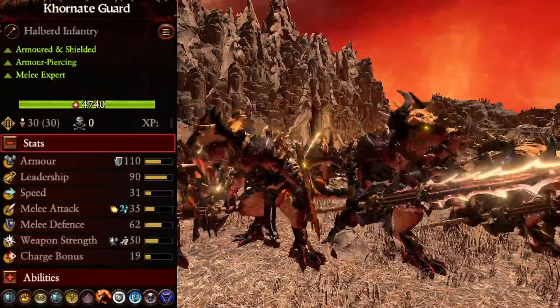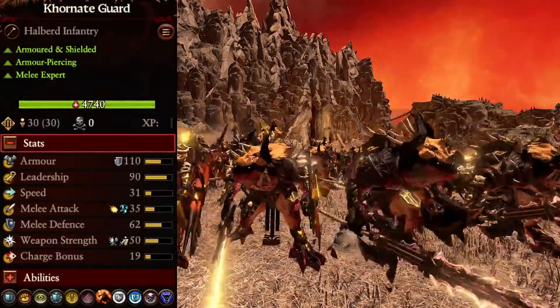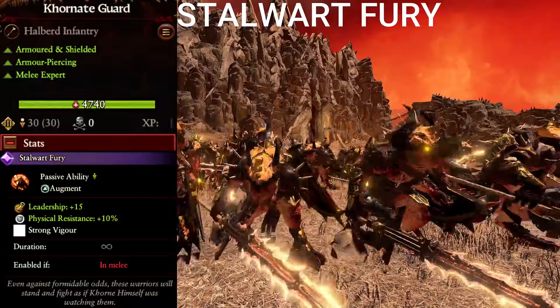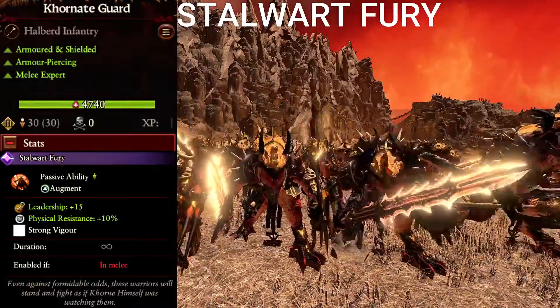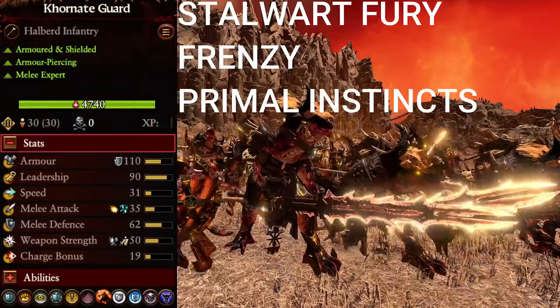The first unit is the Coronate Guard. Their attributes are Armed and Shielded, Armor Piercing, and Melee Expert. And their abilities are Stalwart Fury — Leadership plus 15 and Physical Resistance plus 10% when they are in Melee Combat — Frenzy, and Primal Instincts.